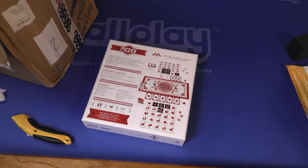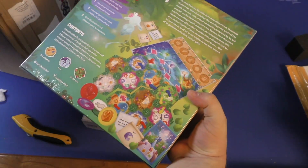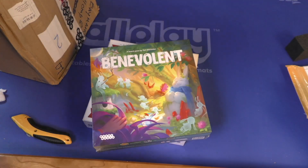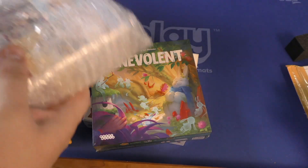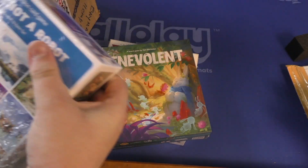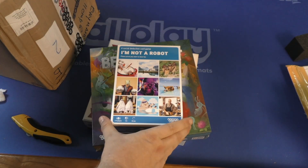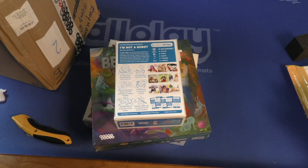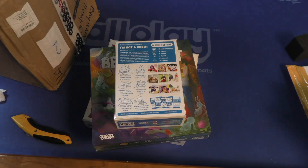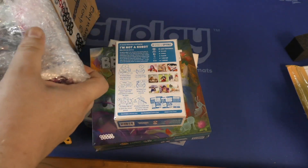And then we have Benevolent — looks kind of like a kids' game maybe, very very colorful. And then we have I'm Not a Robot, a social deduction game. Looks like it has pictures from memes in it.